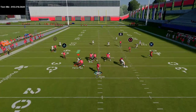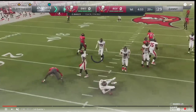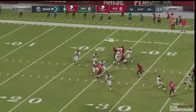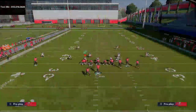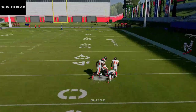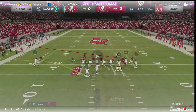Danny came out in dime 1-4-6 because Clef was running that three wide receiver set. Danny kind of did what he was supposed to by going to that dime 1-4-6, which gets instant pressure. He's putting Vernon Davis in at that slot receiver position to prevent edge pressure. Clef did have the hitch route open since he was facing a cover two — so you'll have one of those two routes open. Now on second and ten, Danny's coming out in two-four-five double-A gap.